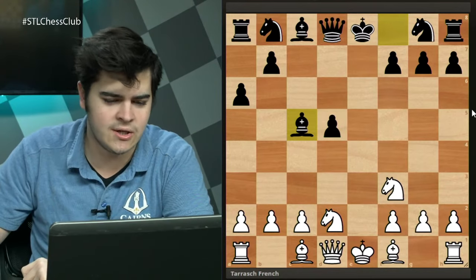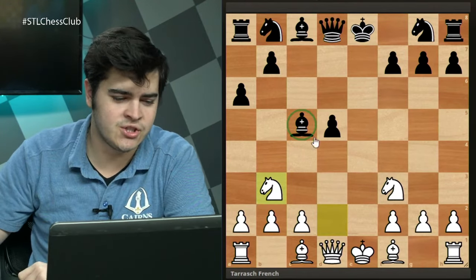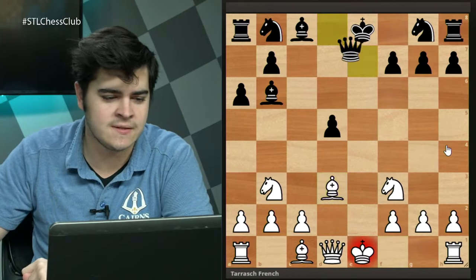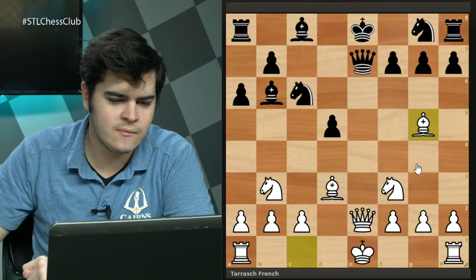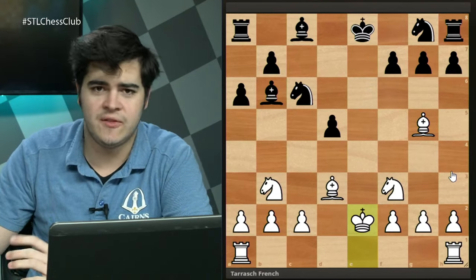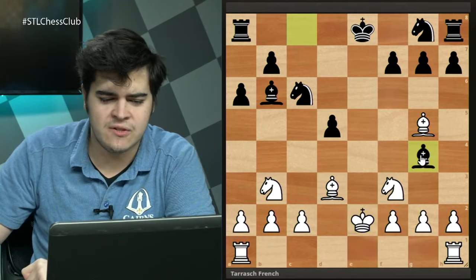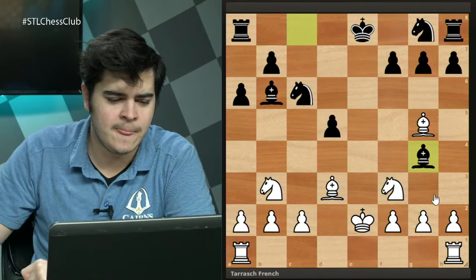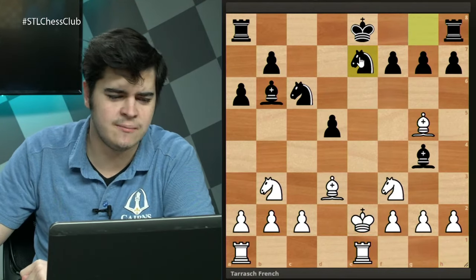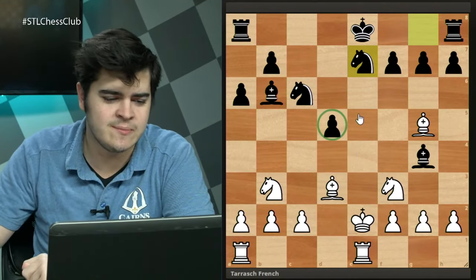White goes Nb3 hitting the bishop, which retreats to b6. White continues with regular development — Bg5 trying to get black to trade queens. Once they do, king takes is fine; with queens off the board the king in the center isn't too bad. After Bg4 and Re1 the king is ready to drop back to f1. Ng-e7 blocks that idea, leaving a pretty balanced position, though black must watch out for that isolated queen's pawn.